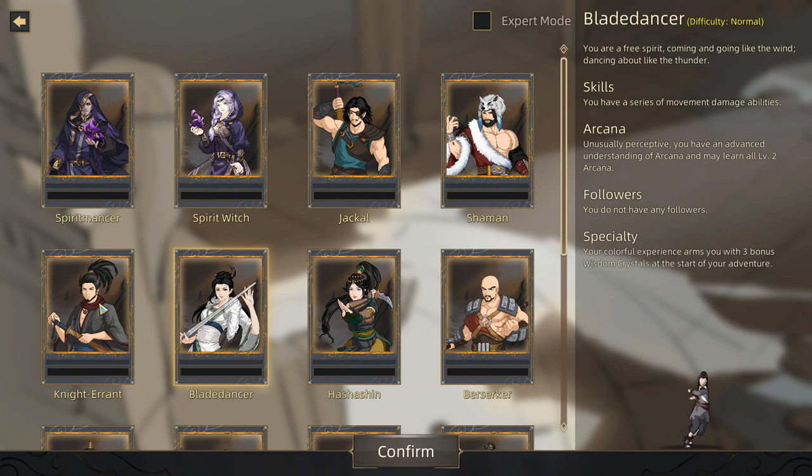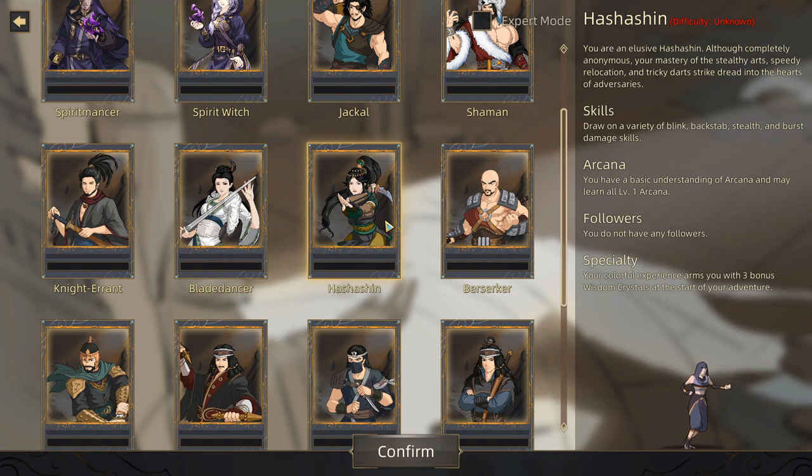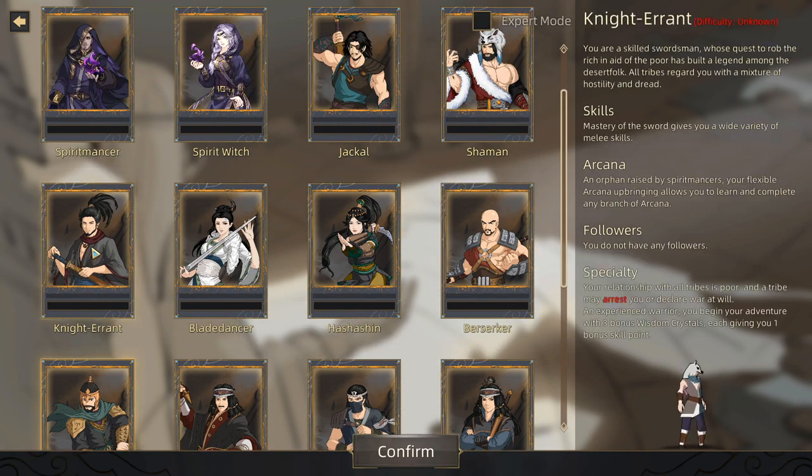The Blade Dancer has movement damage abilities and can learn level 2 Arcana. The Hashishin is basically an assassin — she can learn level 1 magic and is all about backstabbing, but has no followers. The Berserker can't learn magic but has primal damage attacks and starts with a bear — because you once defeated a bear in bare-knuckle combat and they just joined you. The Sentinel is a tanky warrior from Jamal City who can learn level 1 Arcana.